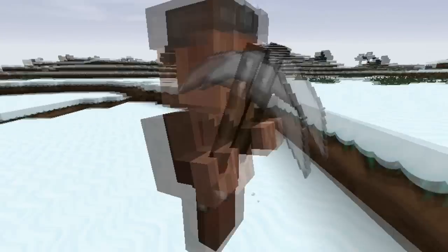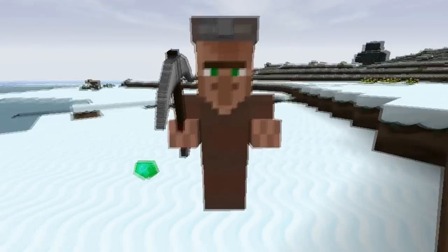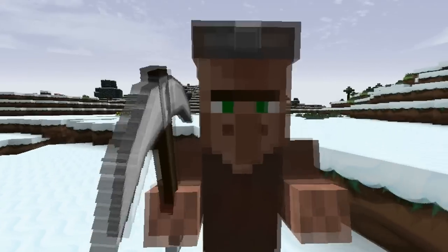Once you're both above ground, you can right-click him and he'll drop hearts and give you anywhere from 1 to 3 emeralds. As you can see, I got 2, so he's a bit stingy.